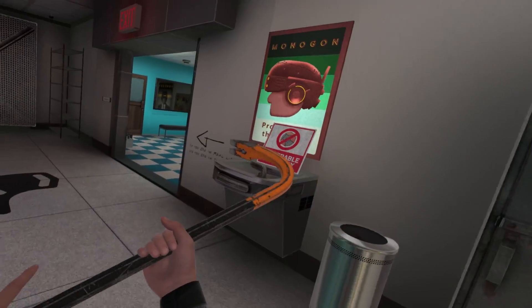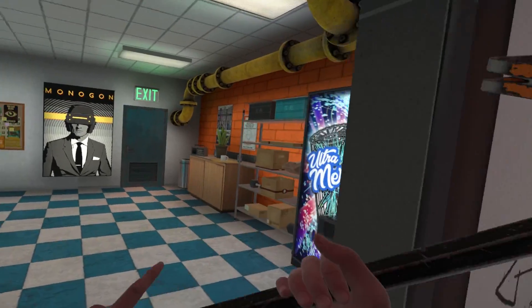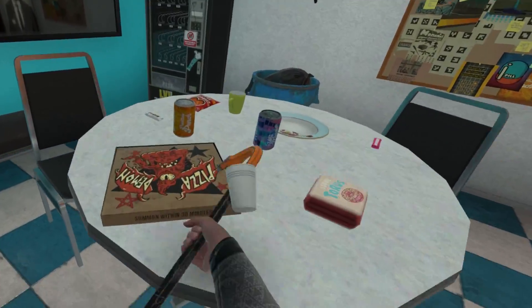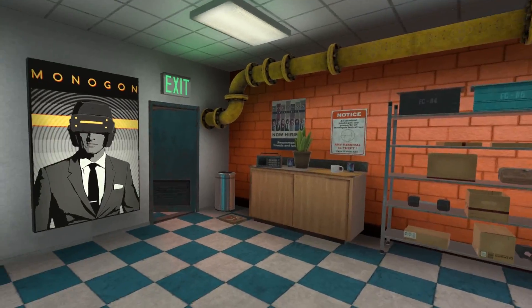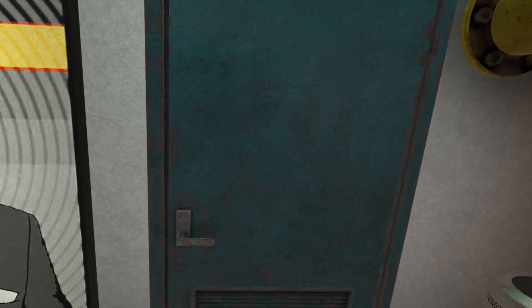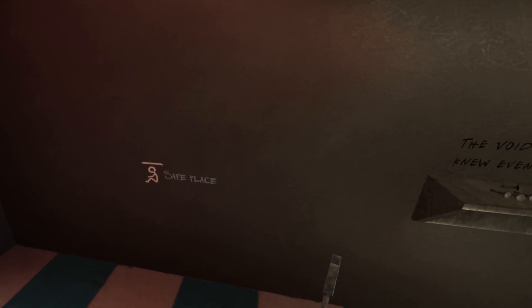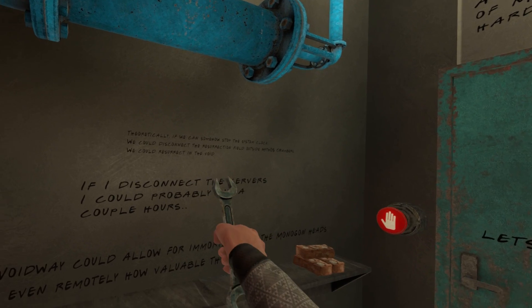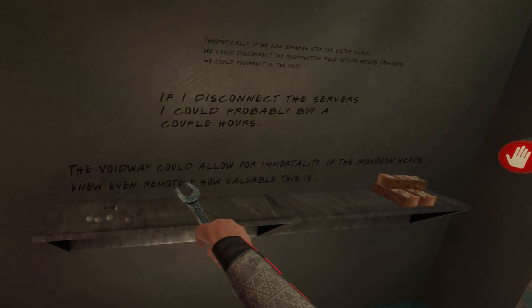Let's see what's in here. Alright, we got our first weapon — a crowbar. I'm going to smack things with it. Whoa, oh gosh, we got a poltergeist. Let's go through here. We got a wrench though. Safe place. So it looks like someone here is trying to uprise against the Monogon for immortality.